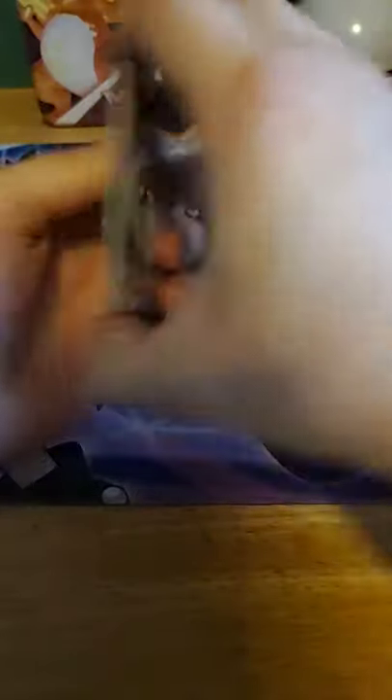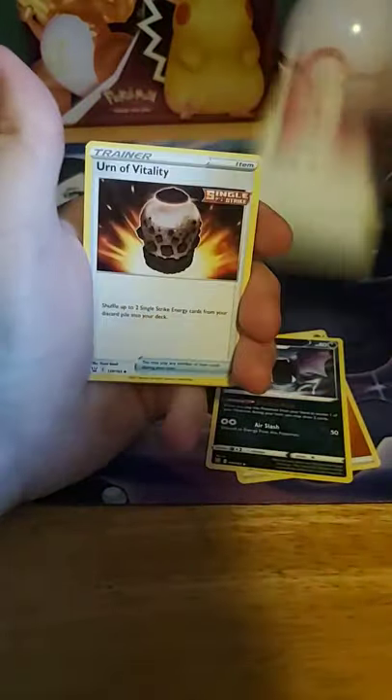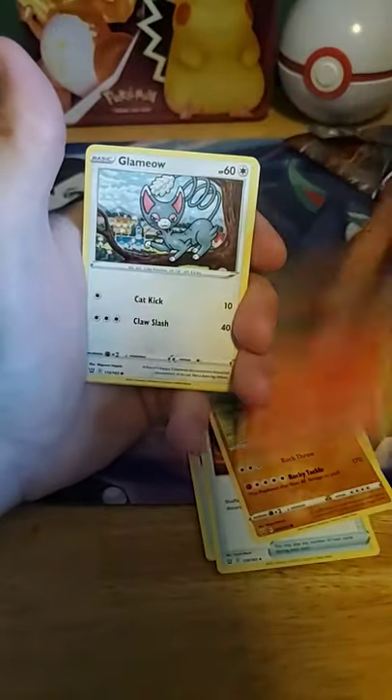One, two, three, and four to the front. Let's go ahead and see a lightning — nope, fighting energy. Goldbat, Energy Recycler, Urn of Vitality, Onyx, Sizzlipede.